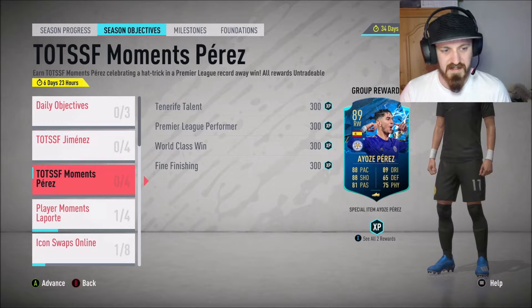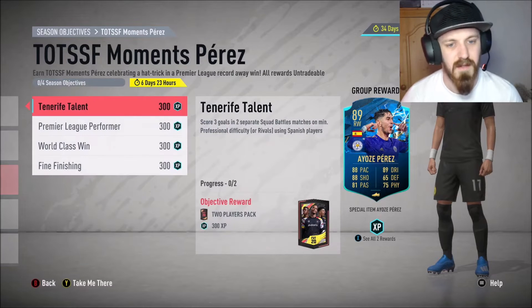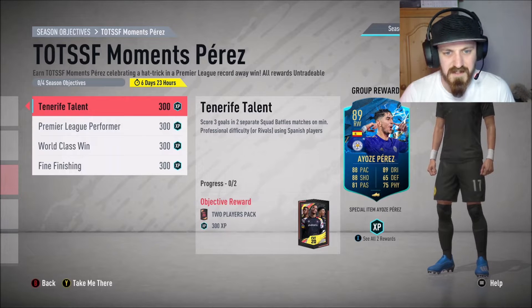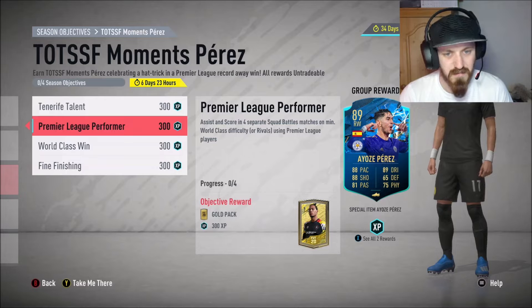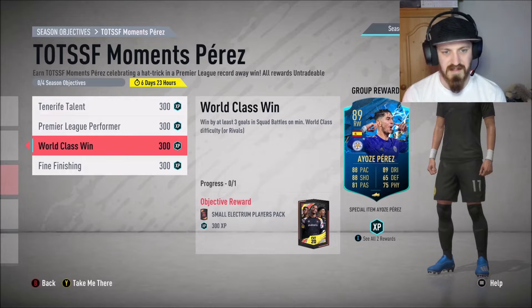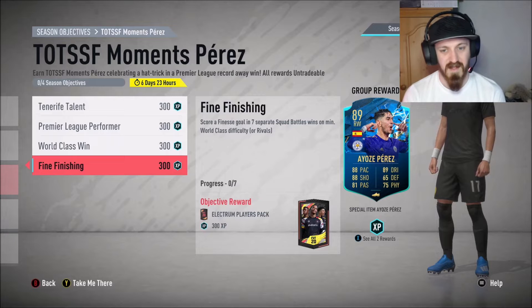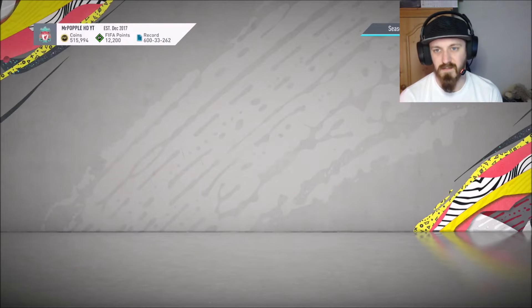That seems like a fairly easy one to do. Laporte's still out, I might try and complete that. And then Perez - 'Tenerife talent': score 3 goals in 2 separate Squad Battle matches on minimum Professional difficulty, all rivals using Spanish players. Easy. Assist and score in 4 separate Squad Battle matches on minimum World Class difficulty using Premier League players, easy. Win by at least 3 goals in Squad Battle matches on minimum World Class difficulty - again easy. Score a finesse goal in 7 separate Squad Battle wins on minimum World Class difficulty. So this one you should be able to complete easy, and it's not actually a bad card, so we might look into doing that one.